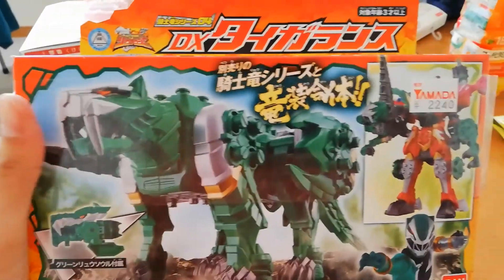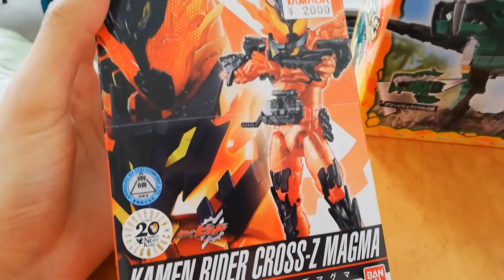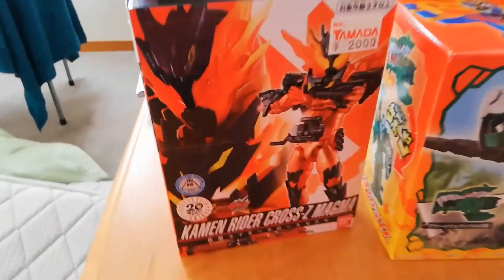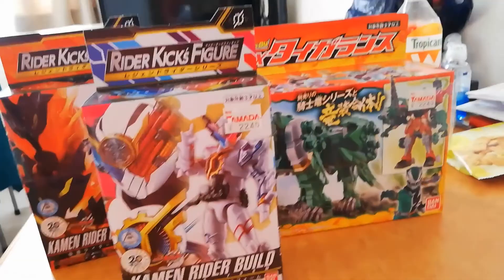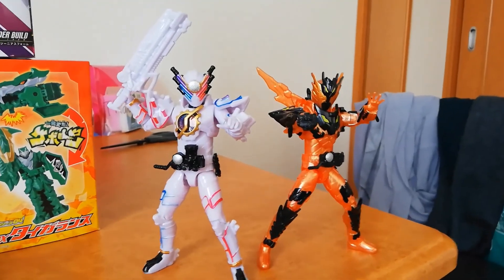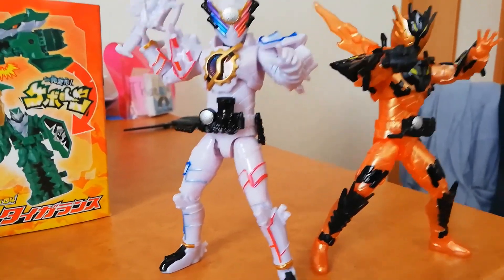Let's see what I got. Alright, so first we got Tigrosaurus — heck yes! And then we got Kamen Rider Cross Z Cross Magma, however you want to say it. And last but not least, we got Kamen Rider Build Genius Form. Nice! Alright, first we got the two Rider Kicks figures, and hooey do they look nice — oh my goodness.